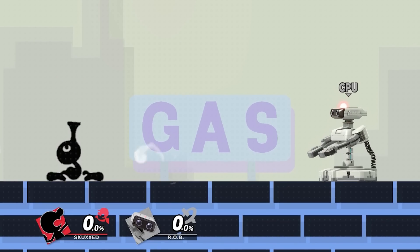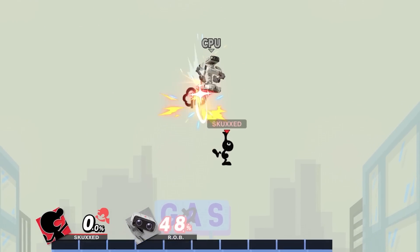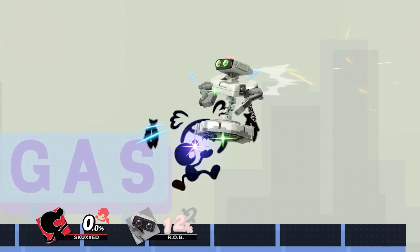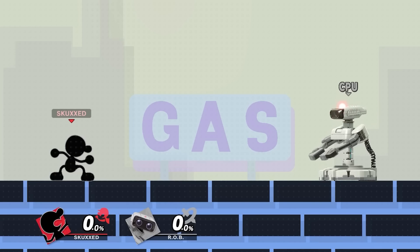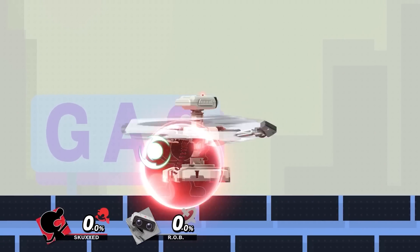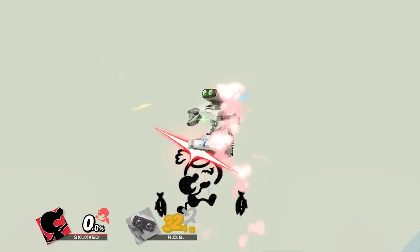A new up air, which is very difficult to challenge, making it a great juggle tool that can set up for frame traps. His traditional moves have also been improved, with Nair being a more reliable combo tool, down air hitting harder and serving as a low risk edge guarder when paired with Game & Watch's Up B, Fire. A move that is easily in the running for best out of shield option in the entire game, for its sheer speed, invincibility frames and versatility.